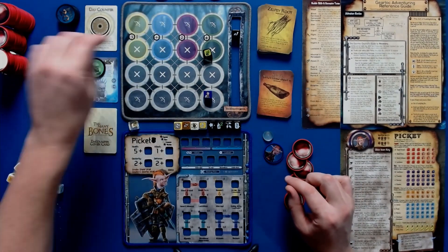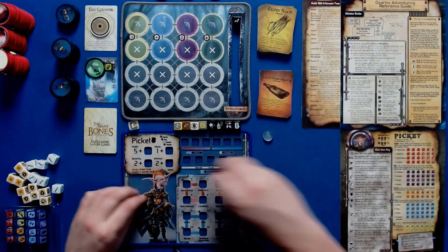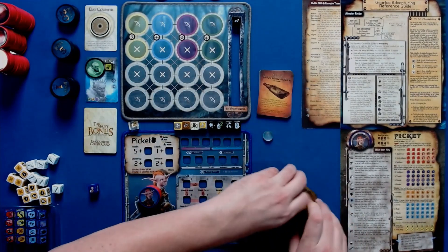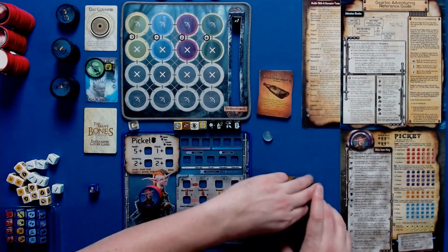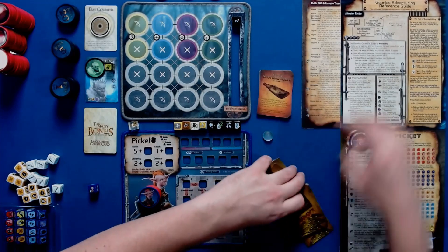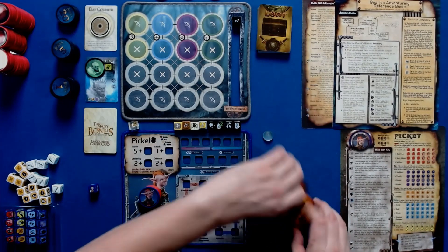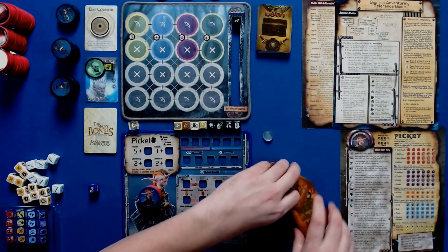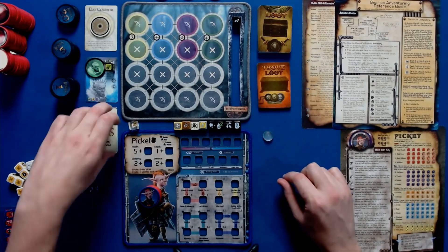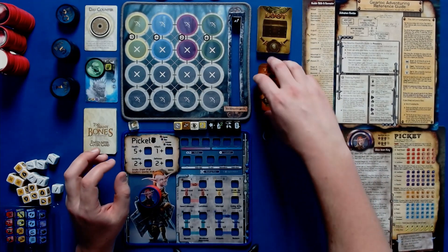Drellin's special chip goes on top of his ugly mug. I start with five health on my mat. I need to shuffle up the loot. I have the Picket sheet, the Gearlock Adventuring Reference Guide — the GARG — and underneath I have the baddie skills for quick reference for the base game. Drellin's game length has two dots, same as Mulmish, while Nam only had one dot.